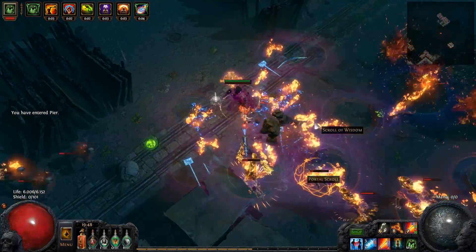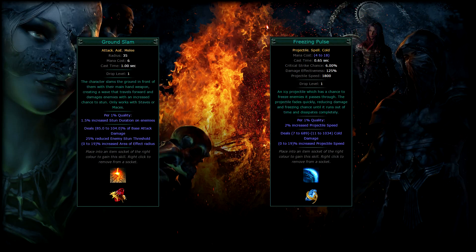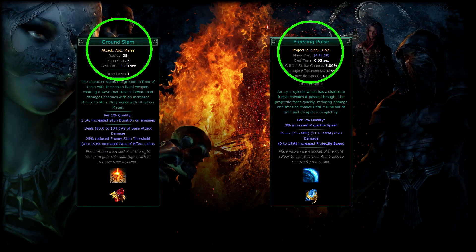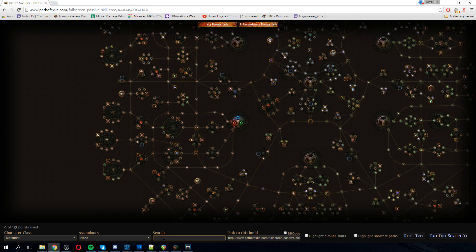Tip number 1: choosing the right starting class for the skill type you want to use. For this example I will use Ground Slam and Freezing Pulse. As you can see in the highlights on the screen, each gem has a few tags. These tags will help us figure out what we need to look for when planning our build. Let's start first with Ground Slam. Ground Slam's tags are: attack, AOE, melee.